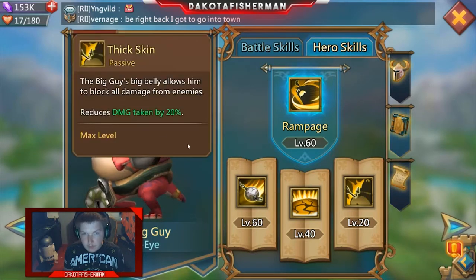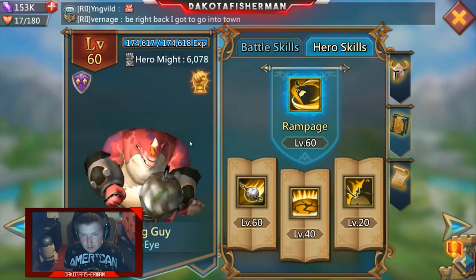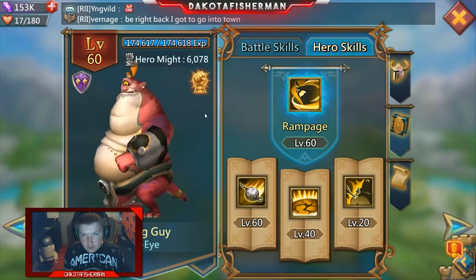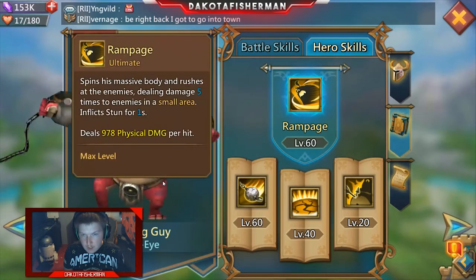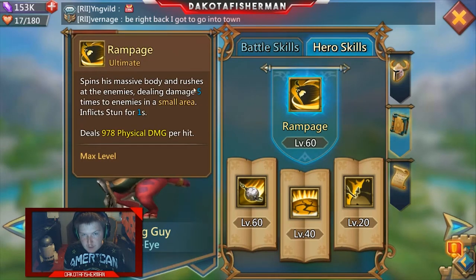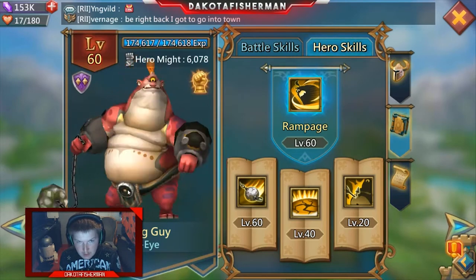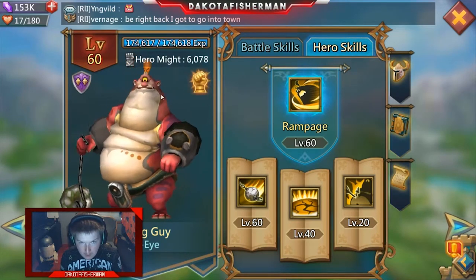His Big Belly ability allows him to block all damage from enemies, reducing damage by 20 percent — a pretty good chunk, especially against a lot of physical-based heroes. Rampage spins his massive body and rushes at enemies, dealing damage five times in a small area and inflicting stun for one second. At 978 damage times five, he's doing about 5,000 total, though it is limited to a small area.